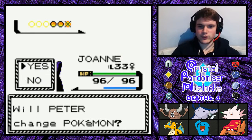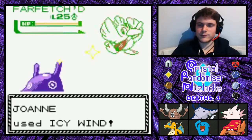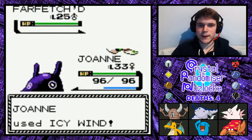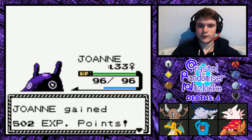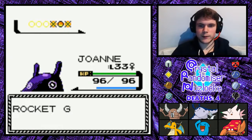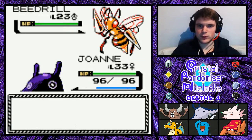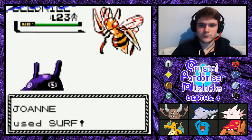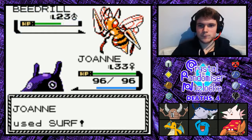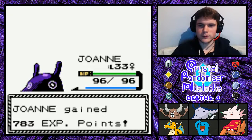And a Farfetch'd — speaking of Ice type coverage. Farfetch'd, get that leek out of your mouth. You're not any better with it, let me tell you that. Still not living. I wish Farfetch'd was better, but it really does suck. And a Beedrill — very nice. Beedrill is huge in this generation, like seriously huge. Where have you suddenly gotten all your size from, Beedrill? Also Beedrill is really derpy looking in this generation — I don't know why.